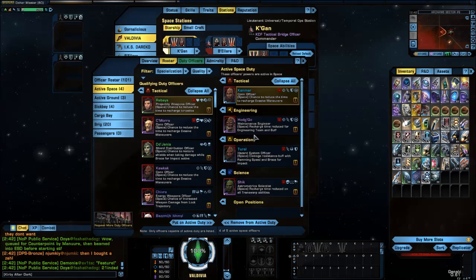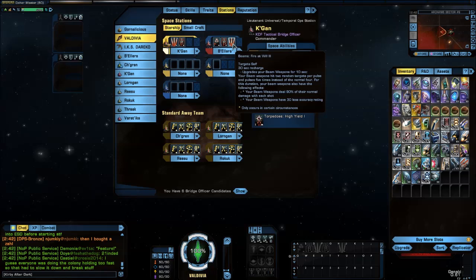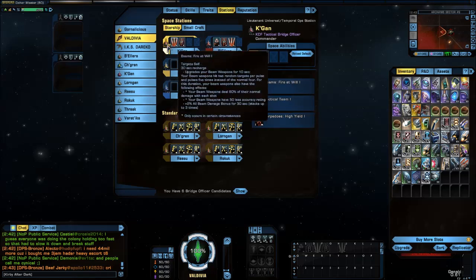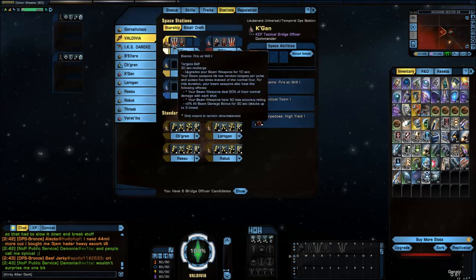By going into my roster and putting an officer on active space that reduces the recharge time for Tactical Team and buff — similar to what I have for Engineering Team — I can find one in my tactical officers. They are fairly cheap on the exchange. Getting a couple of those will put Tactical Team down to its global or shared cooldown, so it's like having two copies. It's a pretty easy fix using duty officers.